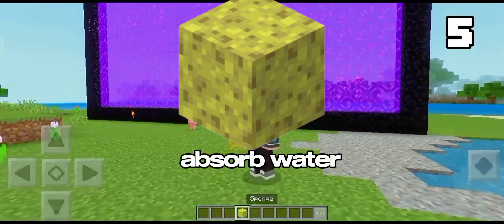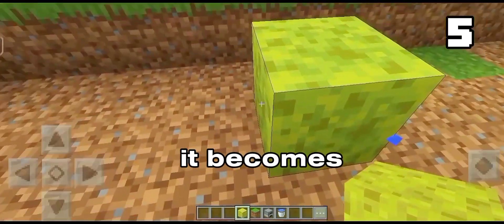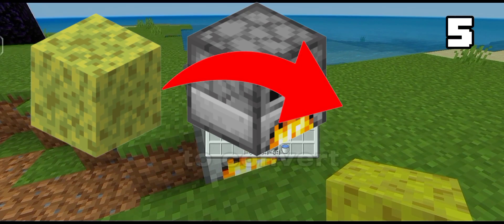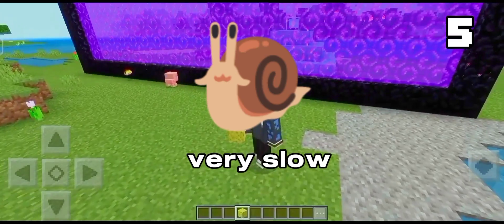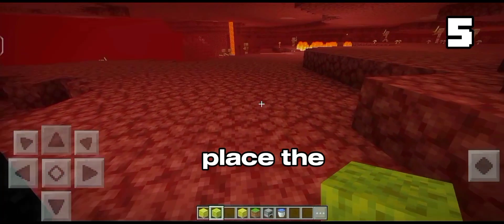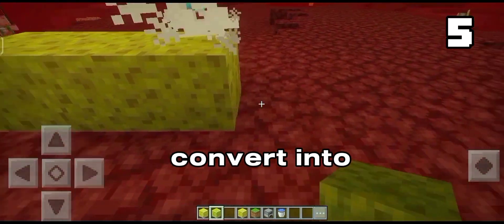We all know that a sponge absorbs water like this. After absorbing the water, it becomes wet. We normally smelt a wet sponge to convert it into a normal sponge, which is always very slow. Instead, go to the Nether, place the wet sponge, and it will automatically convert into a normal sponge.